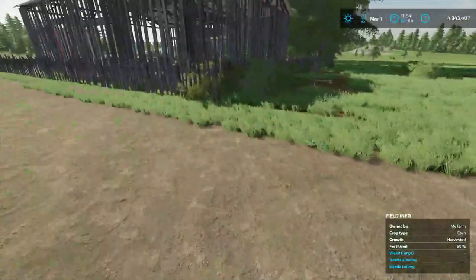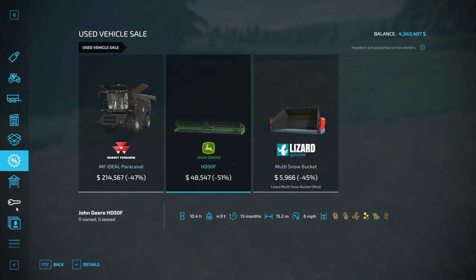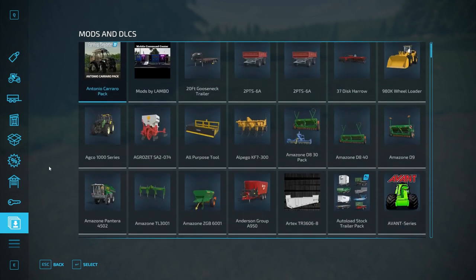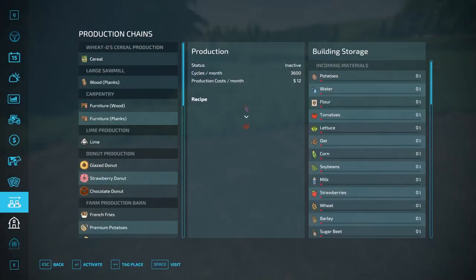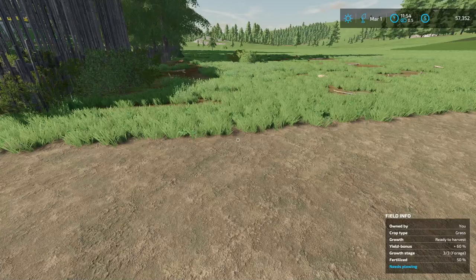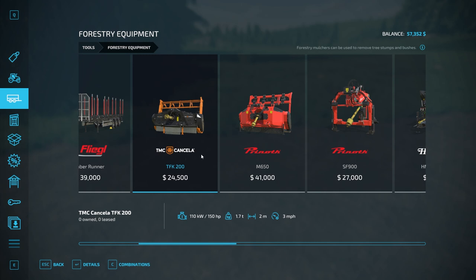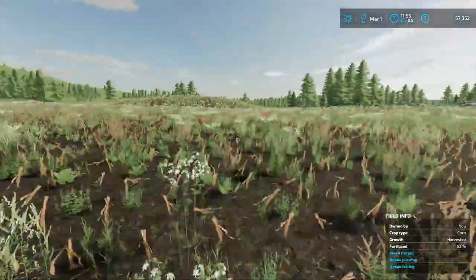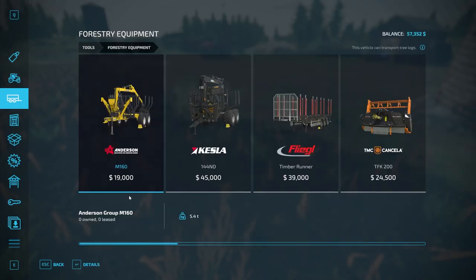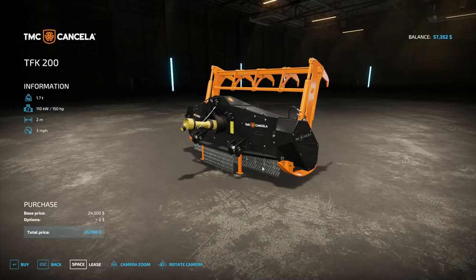After I finish plowing I'm going to lease some forestry equipment — the cheapest way to remove stumps. There are a couple of stumps in various areas I need to clear. Looking at the lease cost — $1,200 bucks — we won't use it for more than an hour. I think $1,200 to get the stumps removed is worthwhile. I'll do that off camera.